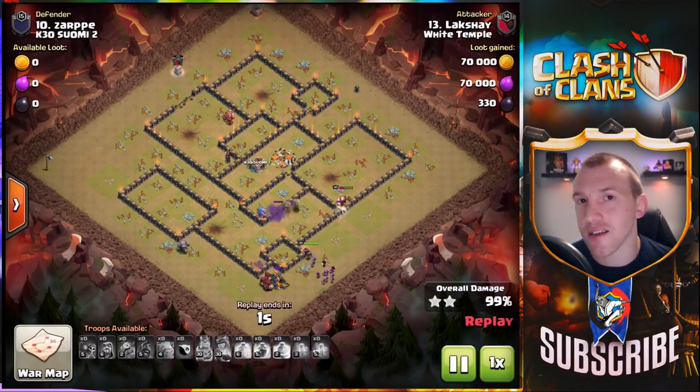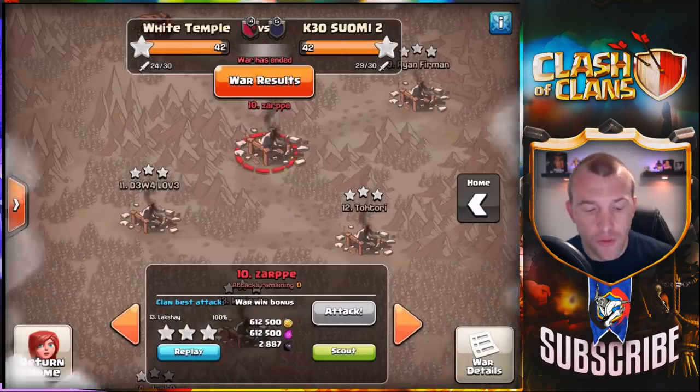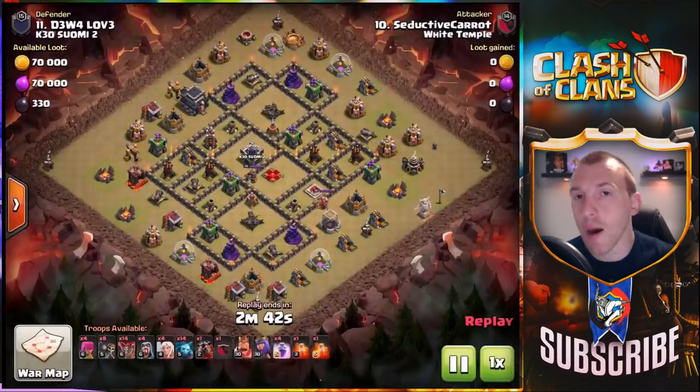Wizards as well — try to set that kill squad funnel effectively so that you don't have to use all of your wizards. You can bring some in with cleanup, but you should be good with the Hog Riders. You shouldn't have to worry too much about time — they are beastly.